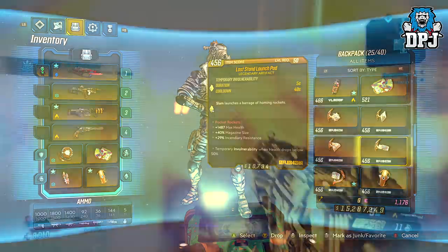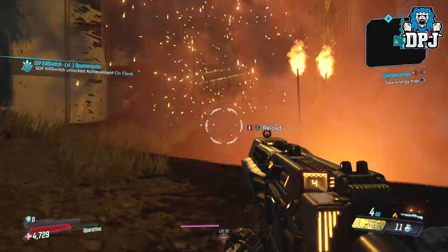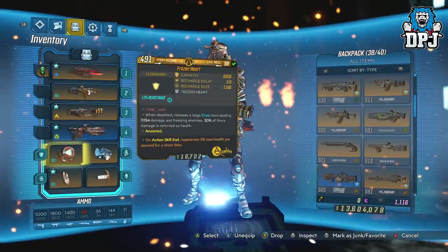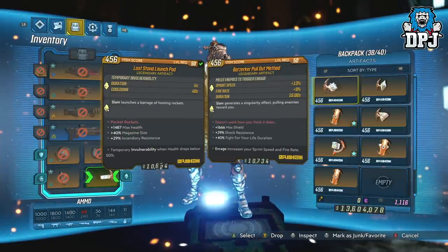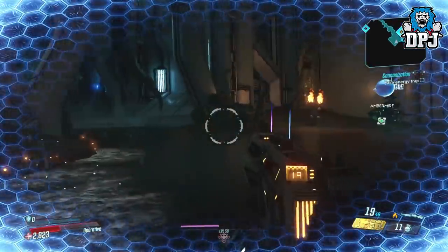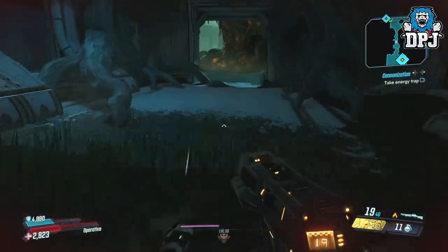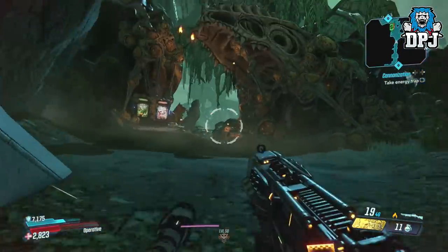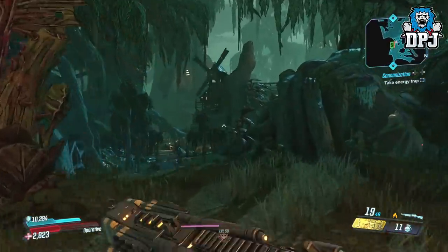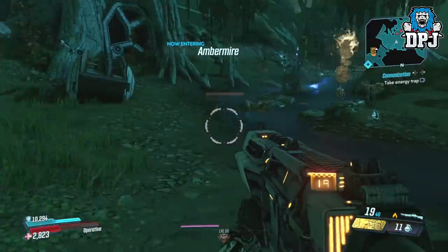So with an artifact holding this perk, get yourself below 50% health either by damaging yourself or by taking damage from enemies. Once you're below 50% health, simply go into your inventory and switch to any other artifact. As long as your health is below 50% and your shield hasn't started regening, this will make you literally invincible — you can take damage from anywhere, from anything, and you will not be hurt. This will last until you quit out to the main menu or fast travel elsewhere.